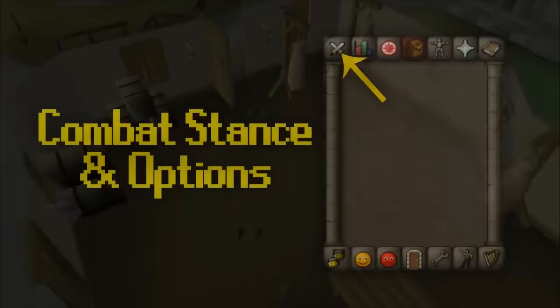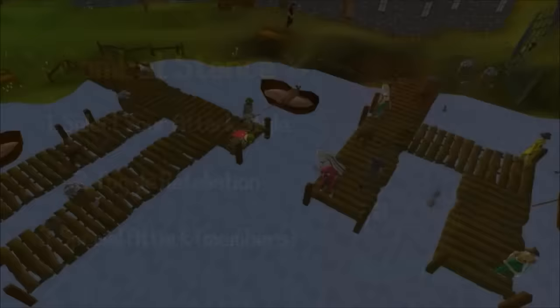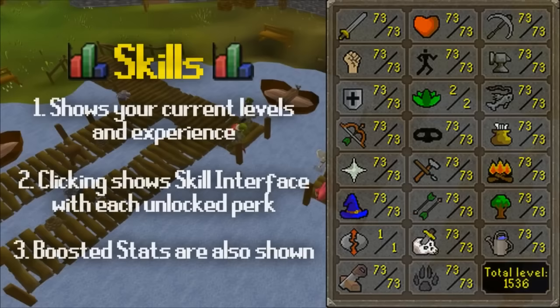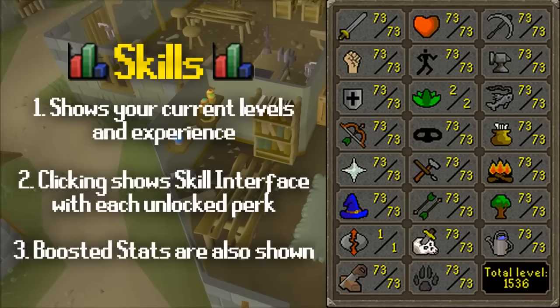The first icon with the two swords is your combat stance and attack options. Here you can choose which type of attack to use with your weapon, as well as whether you'd like to fight back against monsters that attack you — that function is very important. The next icon is your stats tab, which shows all of your skills and their levels. You can also click on a skill to see different ways to train it, though it's only showing what you unlock — for actual training you should look up a guide online, since item prices affect which method is best.